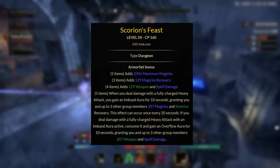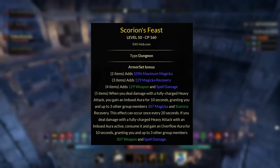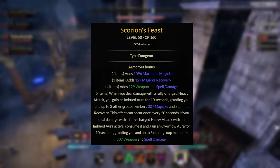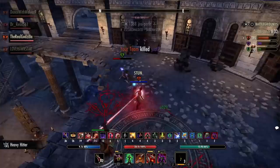Next we have Skorian's Feast. This gives you a 2-piece of maximum magicka, a 3-piece of magicka recovery, a 4-piece of weapon and spell damage, and the 5-piece: when you deal damage with a fully charged heavy attack, you gain an imbued aura for 10 seconds, granting you and up to 3 other group members 307 magicka and stamina recovery — this effect can occur once every 20 seconds. If you deal damage with a fully charged heavy attack with an imbued aura active, consume it and gain an overflow aura for 10 seconds, granting you and up to 3 other group members 307 weapon and spell damage. You can get Skorian's Feast from the Dread Cellar dungeon, and this requires the Waking Flame DLC.